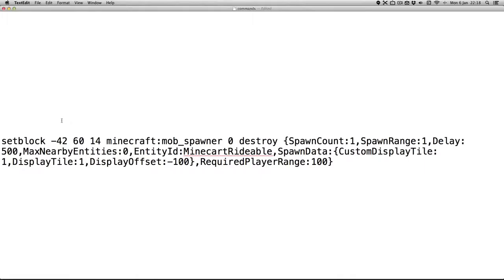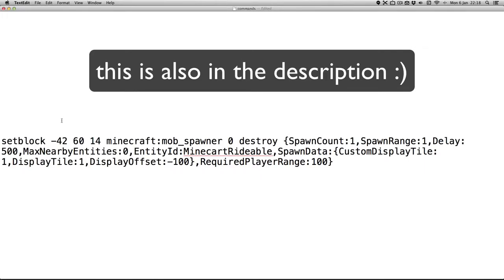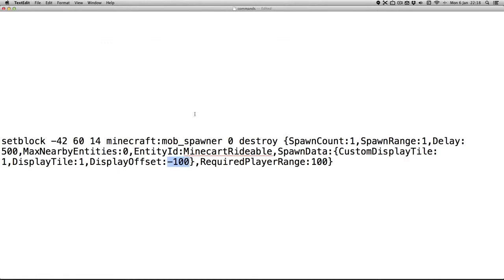To create one of these spawners, use this command. You can change this to make the block appear higher or lower and you can change this to make the block rotate faster or slower. The bigger the number, the slower the minecart rotates. And these, of course, are the coordinates of the spawner.